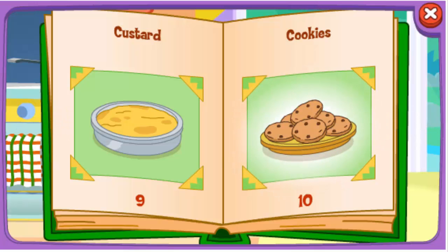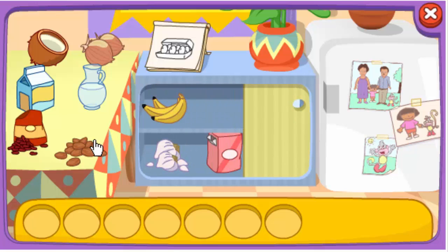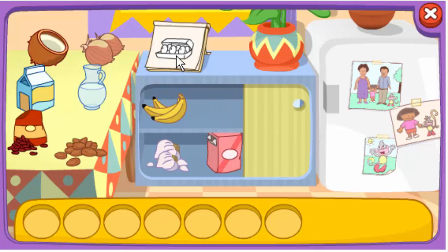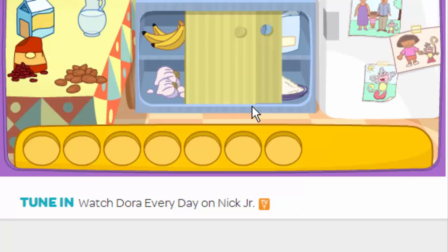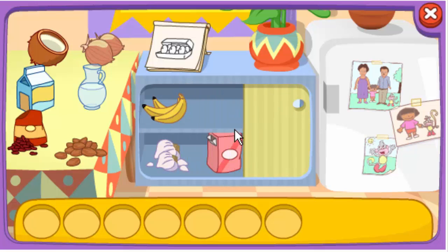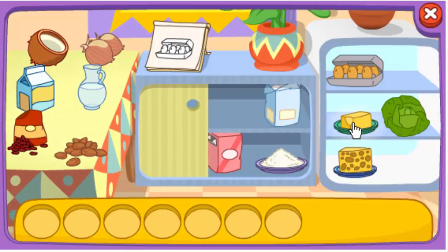Cook one of my favorites! Do you see these ingredients? Eggs! Look in the refrigerator! Try again! Try another one! Let's try again — look in the refrigerator! Try another one!